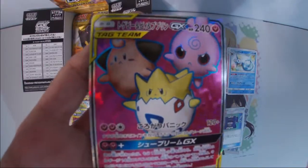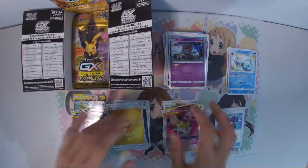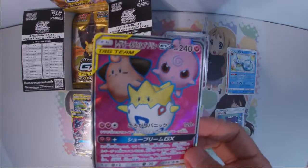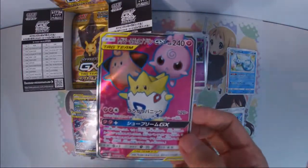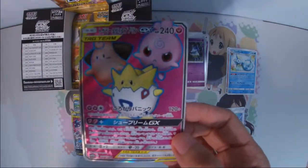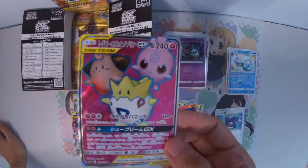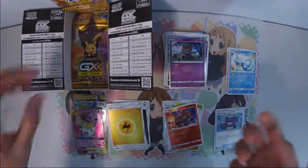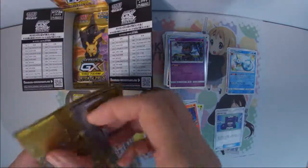I'm a bit sad because I was really hoping to get any of the Eevee GXes — like Darkrai and Umbreon Tag Team GX, or Deoxys and Espeon Tag Team GX — the alternate art, full art, and hyper rare versions. I really want those. But once you get a Secret Rare, it means you won't be getting a God Pack anymore.